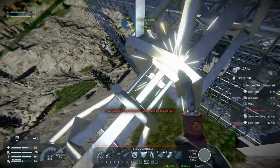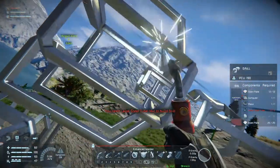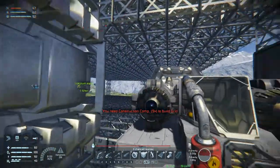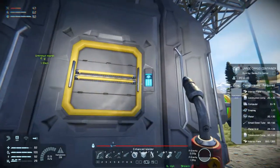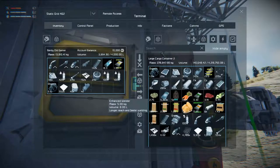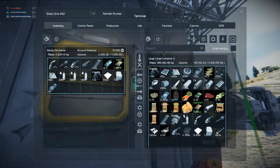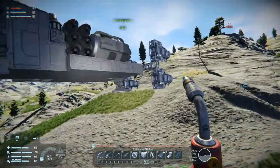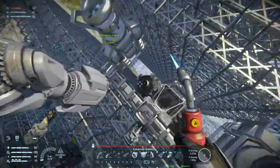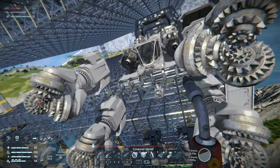We're going to need some large steel tubes and some construction components. What we should be able to do is use the middle mouse button — we cannot withdraw all that stuff, probably because our inventory is full. We'll just build them up. There, there, and there. All right, that's our drills.